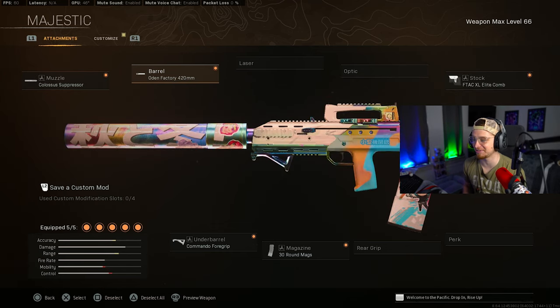Believe it or not, the Odin actually received a buff. We got the Colossal Suppressor, the 420-millimeter Barrel, the Commando 4 Grip, the 30-round, and the Elite Comb. If you don't like the iron sights, swap it out for the 3x and remove the stock. If the recoil control is still a little much, swap out the Commando for Ranger. This thing is like a 4-bullet kill, so definitely a lot of fun — give it a shot, especially after this update.